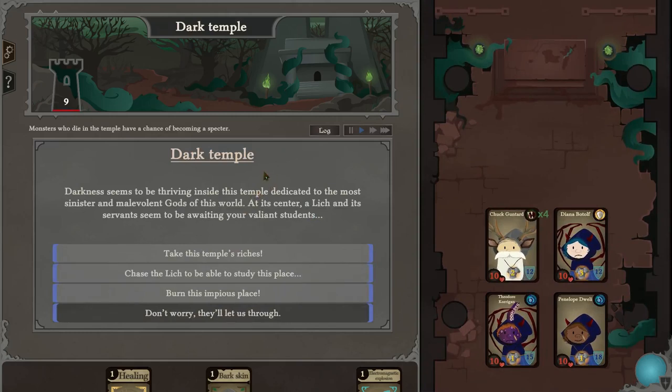Darkness seems to be — let's take the riches. Crypt and shadow room — burn this impious place! Well, we could get the rep with the inquisition, if only to squander it again. Well, why not?